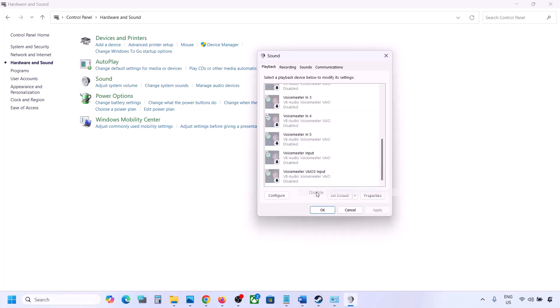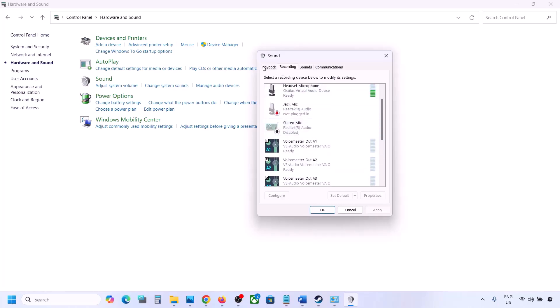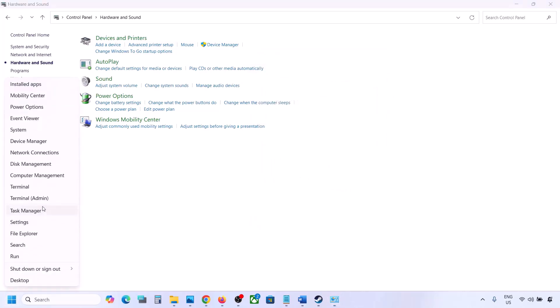Once you've disabled unused audio devices, make sure your active audio device is set as default — right-click it and select 'Set as Default' if that option is available. Do the same in the Recording tab: disable any audio devices you're not using and keep only the one with a green tick.